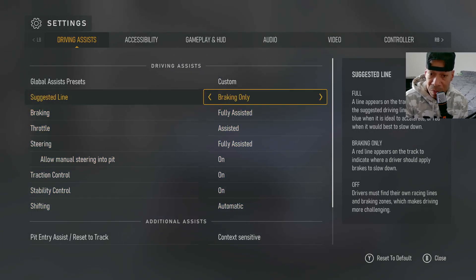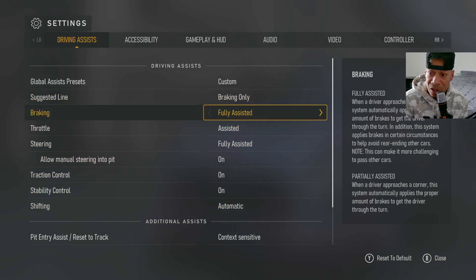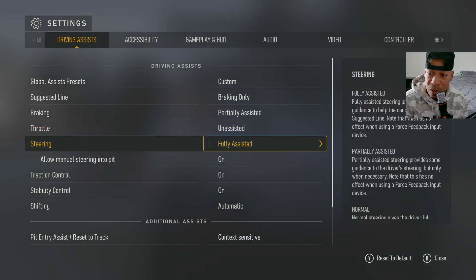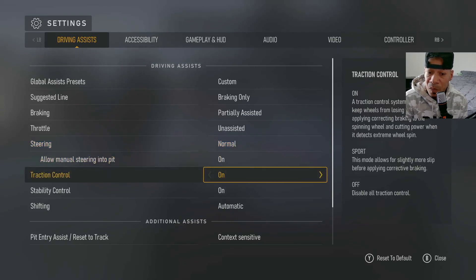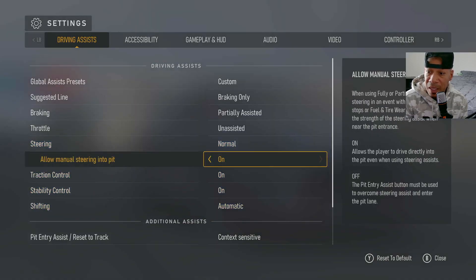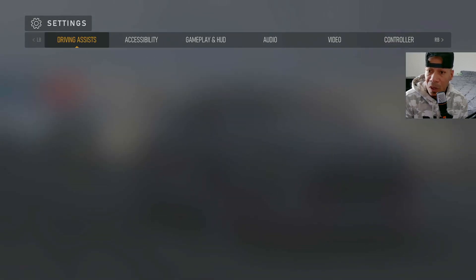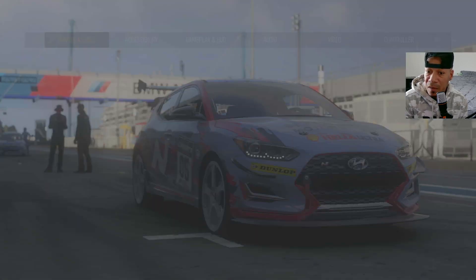Now that I'm going to jump into the race, I have to turn all these off. When I'm running, I do partially assisted throttle. I do unassisted because I want to be able to drive it. Steering — I do normal. So yeah, I just set everything back down so I can drive it now. Alright, let's get out of here — save changes.